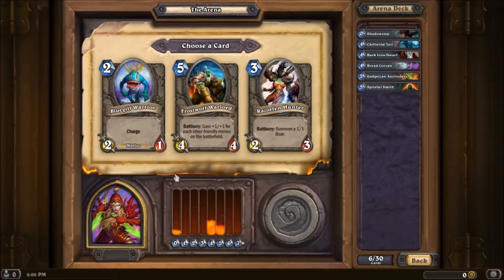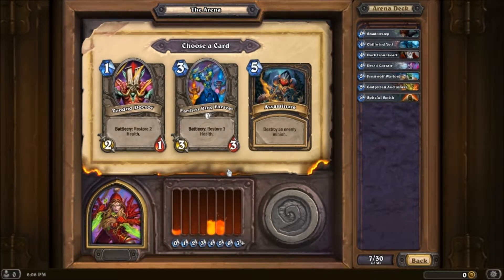Bluegill Warrior is not that great in my opinion — it's okay, it can take out like those pesky 3/2s like Fairy Dragons and things like that pretty easily. Frostwolf Warlord is pretty decent. And the Razorfin Hunter is okay, it's kind of there with the Dragon League mechanic in my opinion. I don't have any low-cost minions yet, which is kind of scaring me a little bit. But I am going to take the Warlord because I really like that card.